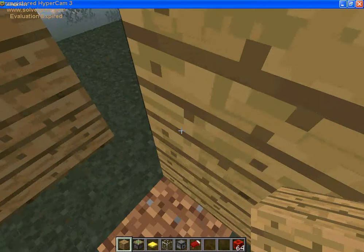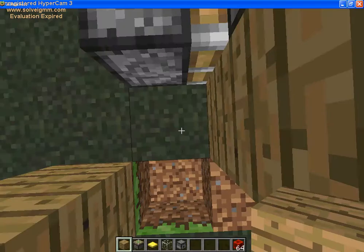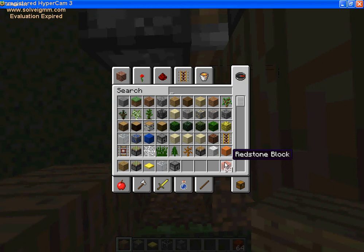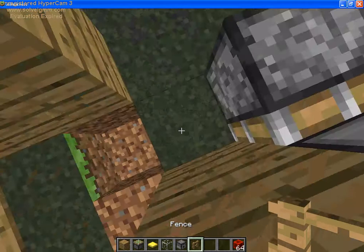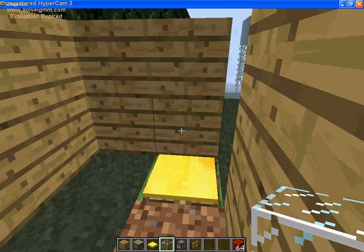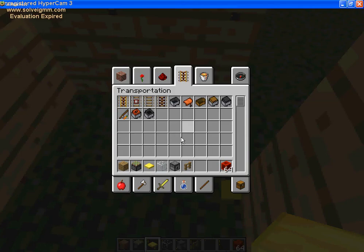Just grab a regular wooden pressure plate. Then if I throw something at it — I'm gonna go ahead and place a note block. Let me tune that. If I put redstone there — what happens if I put water here? Let's see.